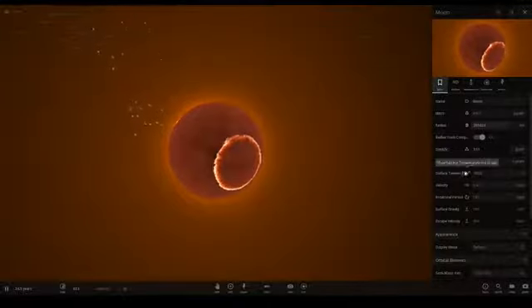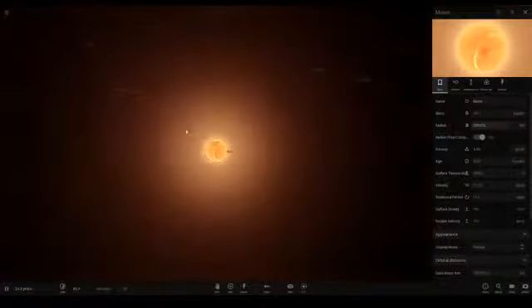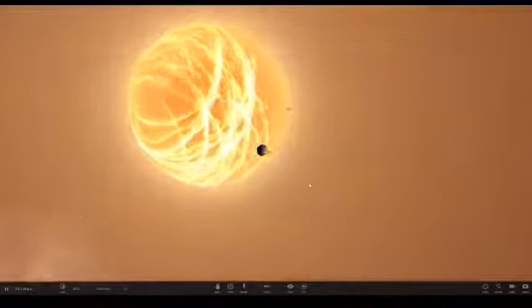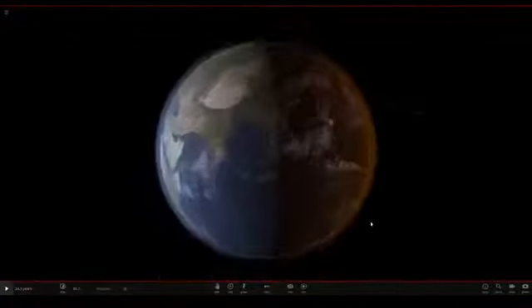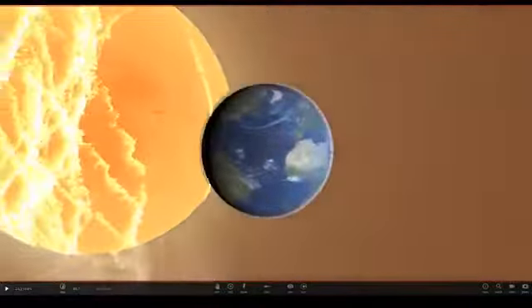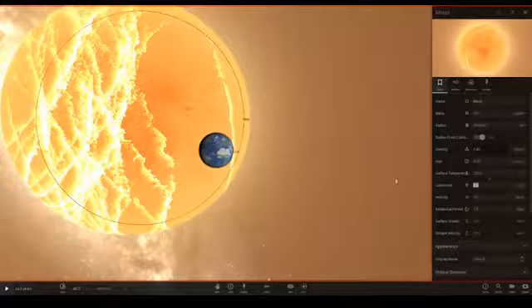Let's go to about a thousand — no, not a thousand. Red dwarfs are around 2,500 degrees. Now we want earth to orbit the star. So yeah, this is what happens if the moon became a star, guys. Look at the glow — the orange glow. That's pretty creepy. Let's make the star a little brighter — about 11 percent the luminosity of the sun. Still very dark though.